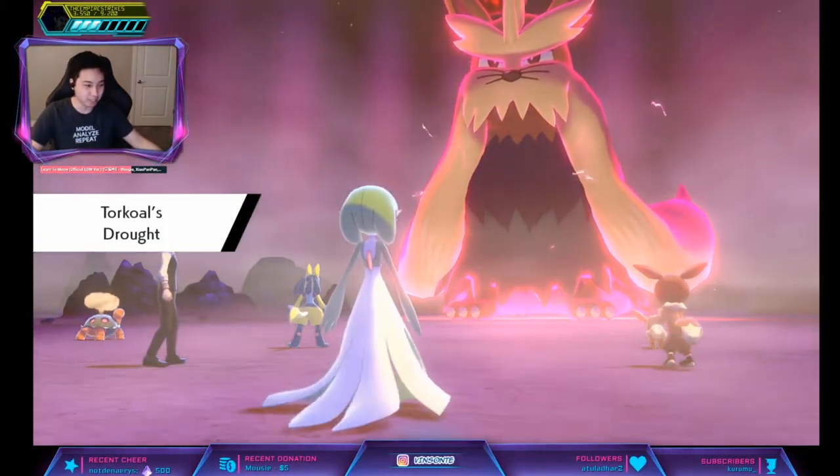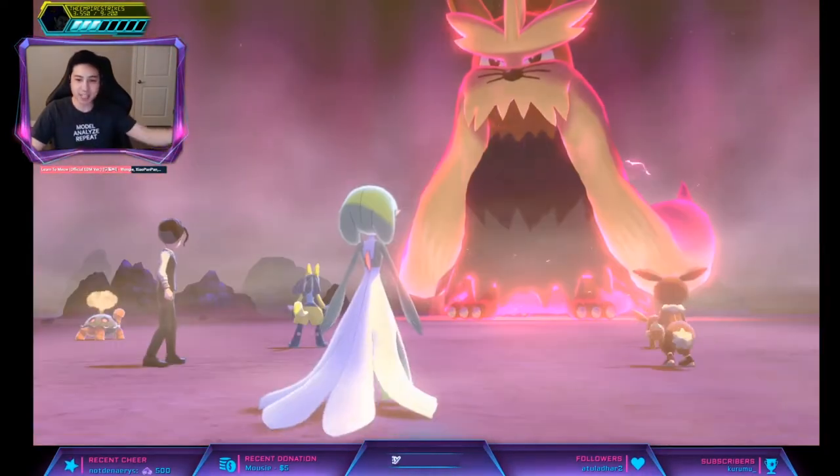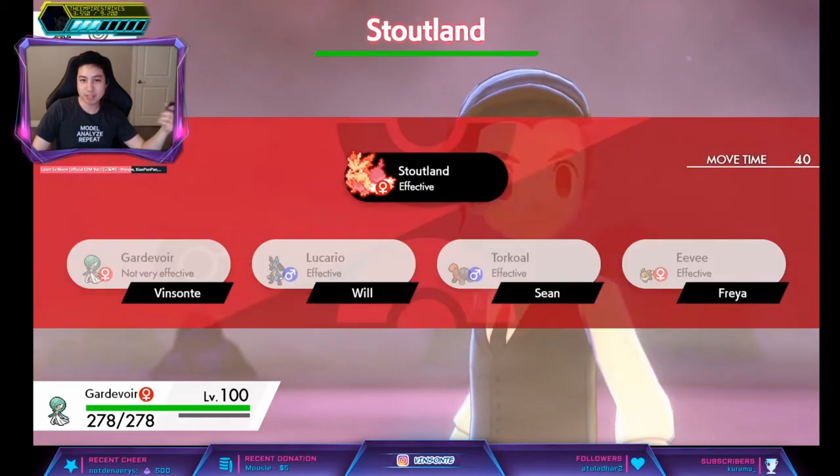If you need this, let me know — I can read you my friend code. SW or FC, whichever you want to do. Bring Fighting moves.